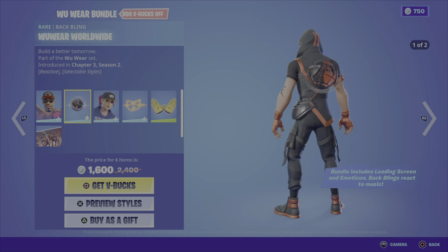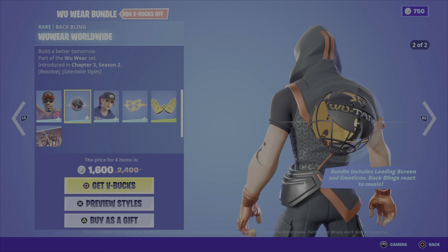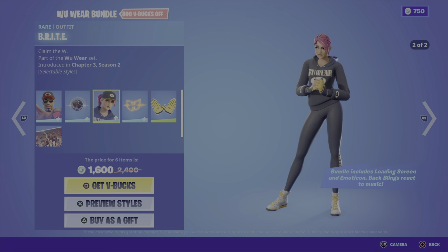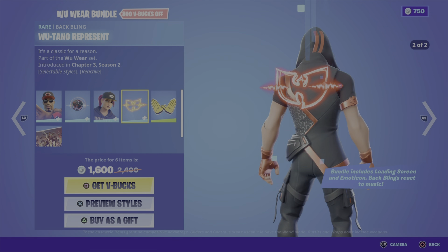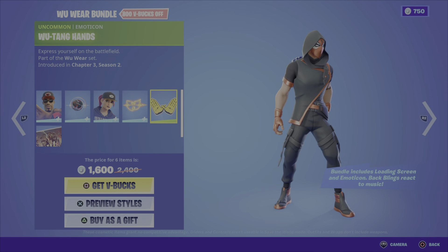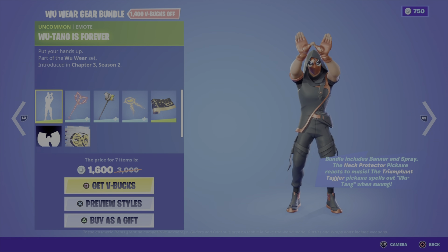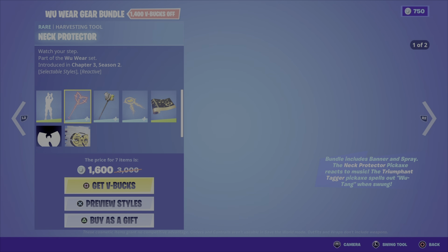We still have the Wu-Tang Clan items in the shop — these won't last so get them while you can. The Wu Wear bundle includes the Throwback BG outfit in a cap and no-cap style, the Wu Wear Worldwide back bling in two different styles which is reactive to music, the B.R.I.T.E. outfit in cap and no-cap styles, the Wu-Tang Represent back bling in two different styles also reactive to music, the Wu-Tang Hands emoticon, and the Wu-Tang Style loading screen. Six items for 1600 V-Bucks — a great deal.